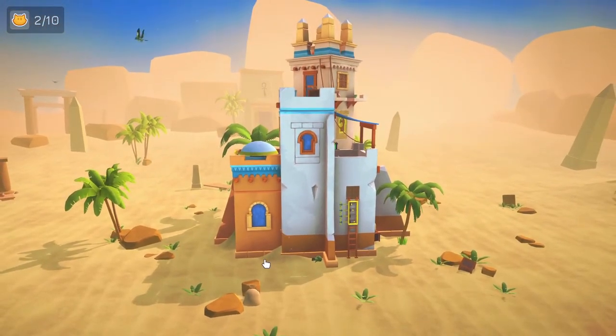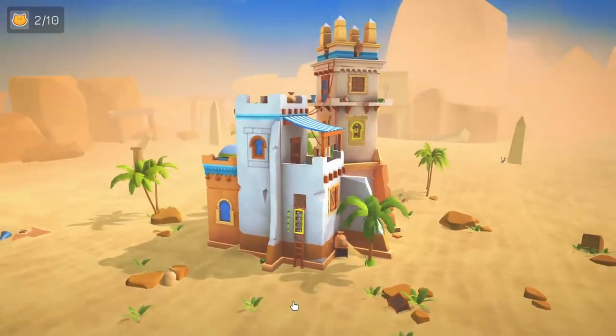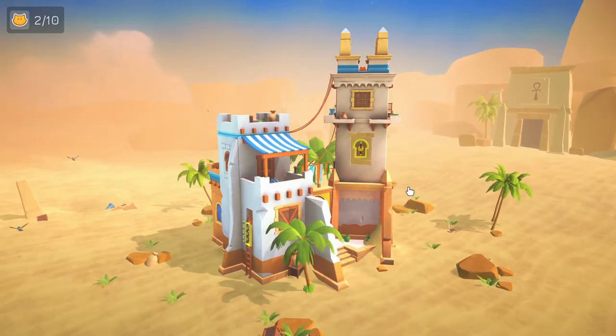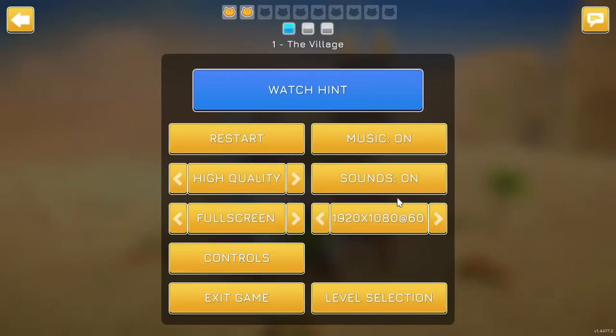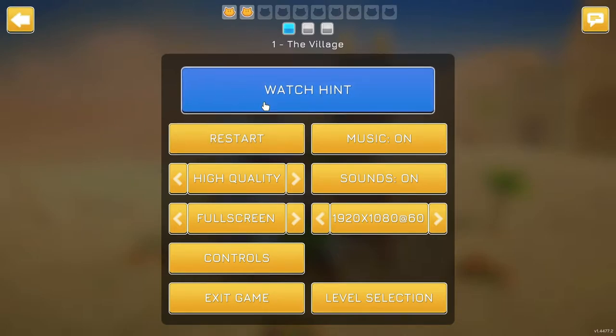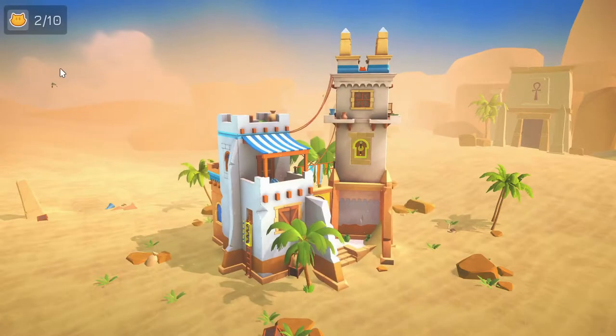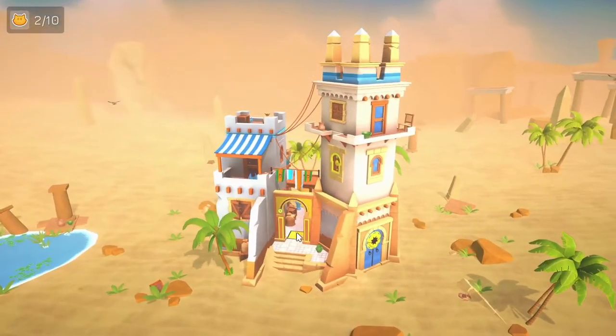I remember getting this question when I did the demo — how do you know you still have more collectibles to find if you forget while playing or take a break? But you can actually press Escape while in a level and it shows up there. So I've already found one out of three collectibles and two of the kitties. The kitties always show on screen, and there's also a hint button you can use.